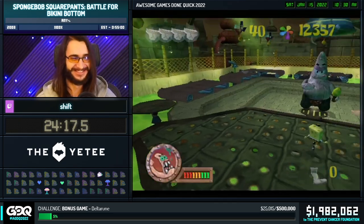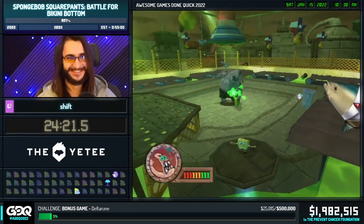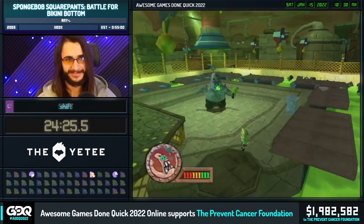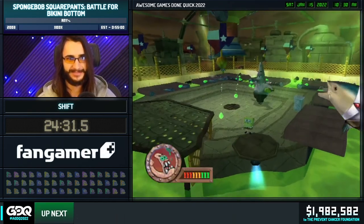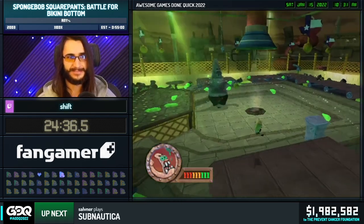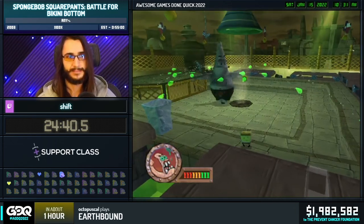Much like RoboSandy, this boss — RoboPatrick — is also going to follow the same three-hits-per-phase formula. He's going to have additional attack mix-ups in every phase. This first phase is very, very simple: he's going to attack you with the toxic ice cream and then have a little 10-second spin cycle. Afterwards, you'll be able to hit him. Pretty straightforward.